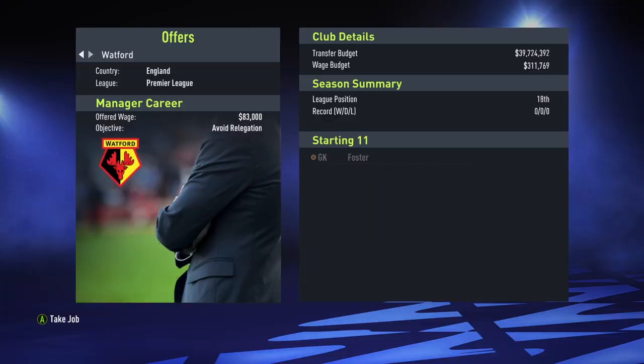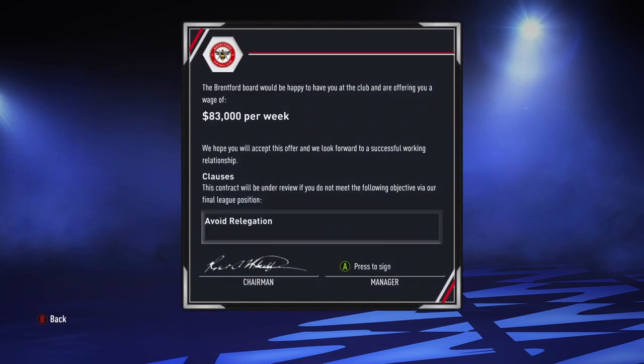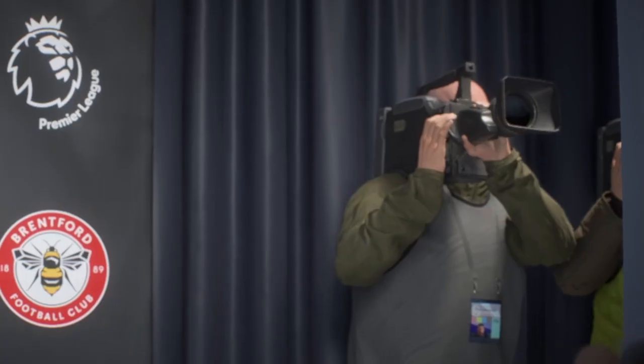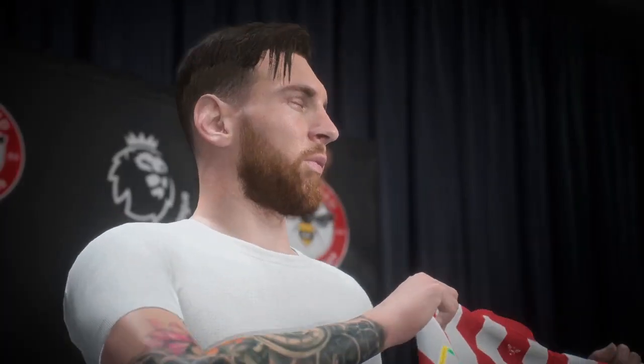At number one is using a player as a manager. If you don't know already, you can go into player career mode and select a player who is already playing now, like Messi or Ronaldo or whoever you want, and you can retire them. You won't be able to choose the team you want to play for, but you will get some options of teams already in the game. Depending on the player — if you choose someone like Messi, you might get a lower-end Premier League team.